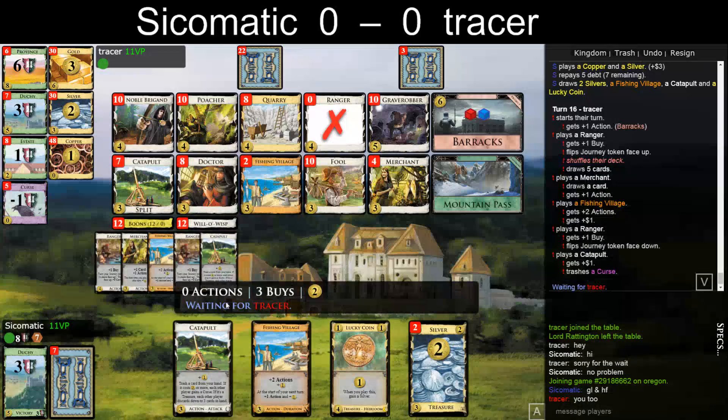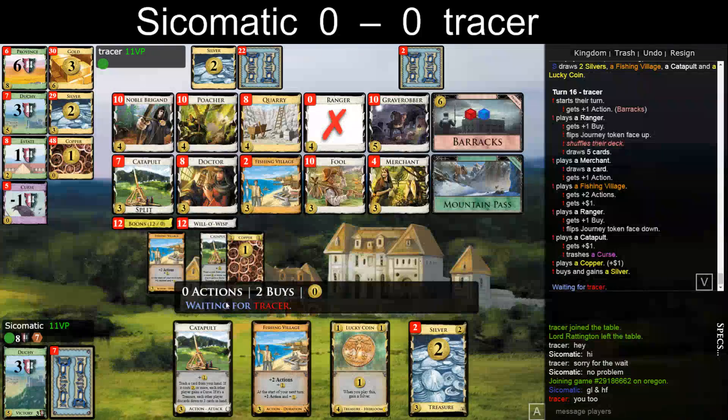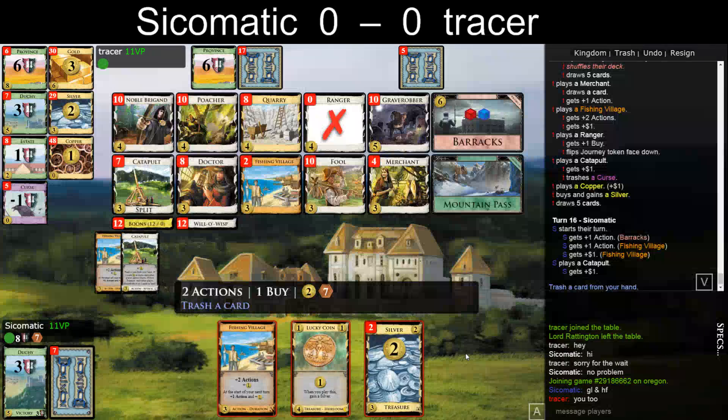Here I can either trash Silver or the Lucky Coin. Probably Silver — I mean, I'm paying off one less debt if I trash the Silver. So maybe I should rather trash the coin here. Gaining a Silver is kind of good, so let's trash a Silver.